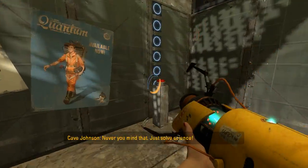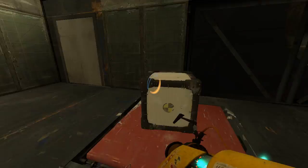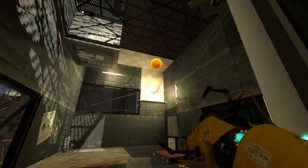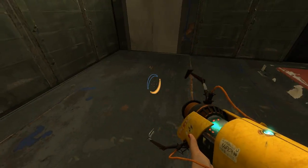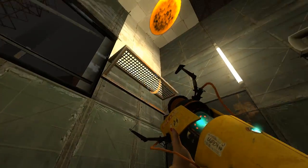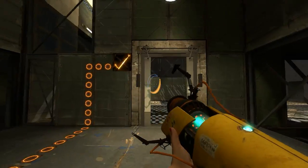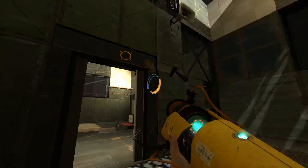So normally in this test, there's some things you're supposed to do — like that, for instance. They introduced this concept here, this little scaffolding where you put bounce gel on the floor and you can jump up and access the portal through here. And that concept is important a couple other times in this test.